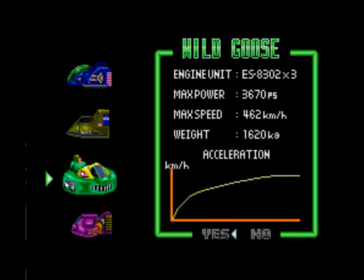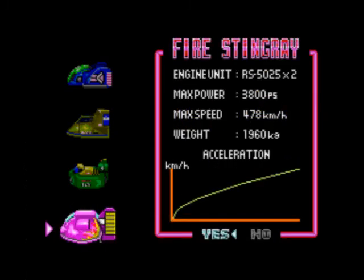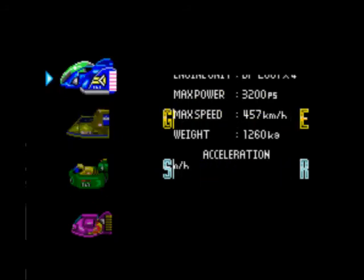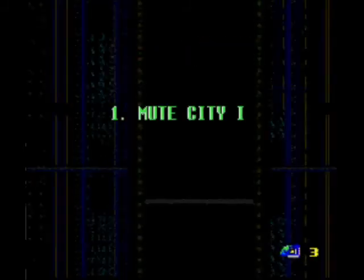Wild Goose — probably about as terrible as the Golden Fox for different reasons. Acceleration is not great, top speed's okay, it's mostly pretty grippy, but meh. And it doesn't recharge for anything. Finally, we have the Fire Stingray, which is generally considered the best. Even though its acceleration is absolute garbage, its max speed is really impressive and it's like a tank. However, I personally favor the Blue Falcon — it has absolutely nothing to do with me loving Captain Falcon a lot. Nope, not at all.